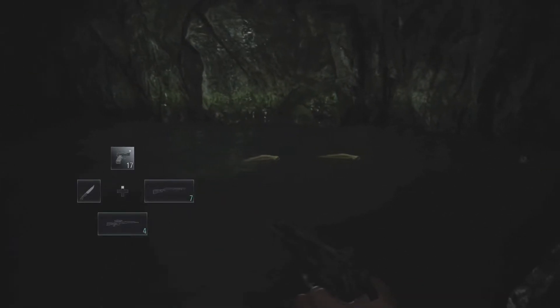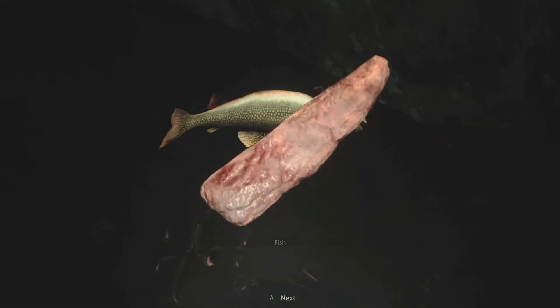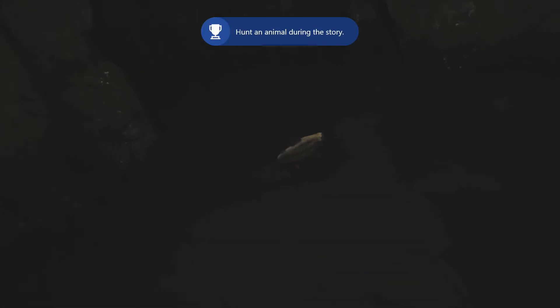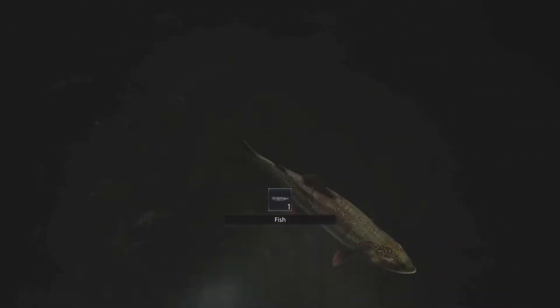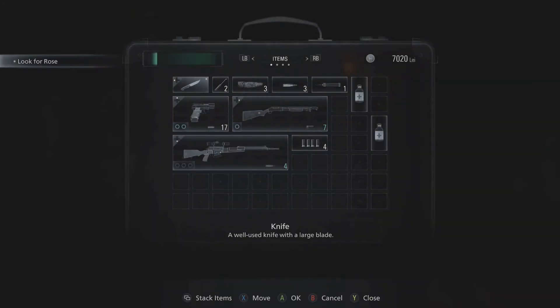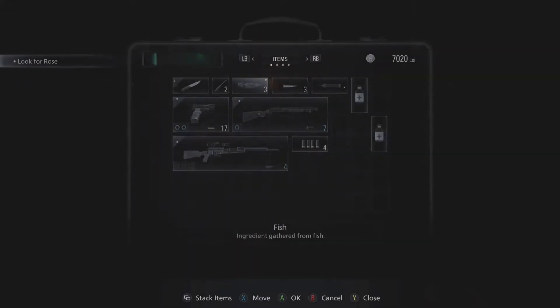What did I say about water? Can I kill the fish? I can get fish! Yes. I should have three fish. Yes I do. What did the fish do? Ingredients gathered from the fish - salmon. Cannot be eaten as this. So we can cook it?